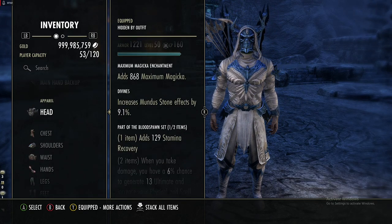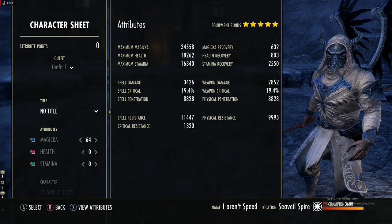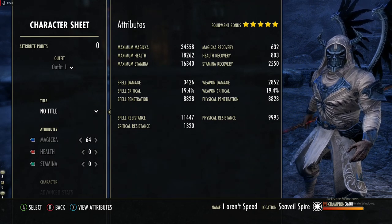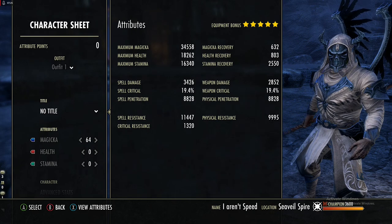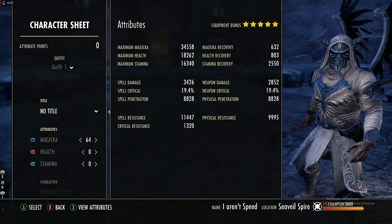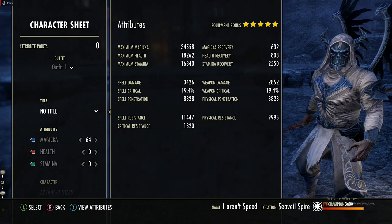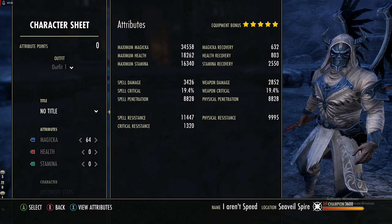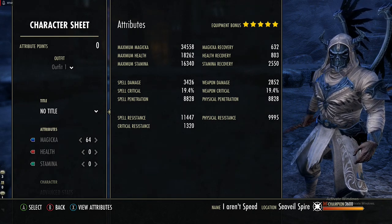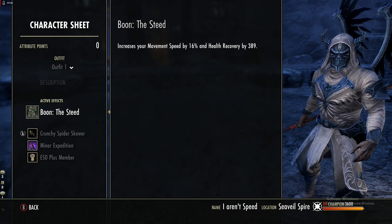Unbuffed we are looking at 34.5k magicka, 18k health, 16k stam, 600 magicka recovery, 800 health recovery, 2.5k stam recovery, 3.4k spell damage, 19% crit chance, 8.8k penetration, about 11.5k spell resist, and 10k physical resist. All attributes are into magicka and we are using the Steed Stone for more movement speed.